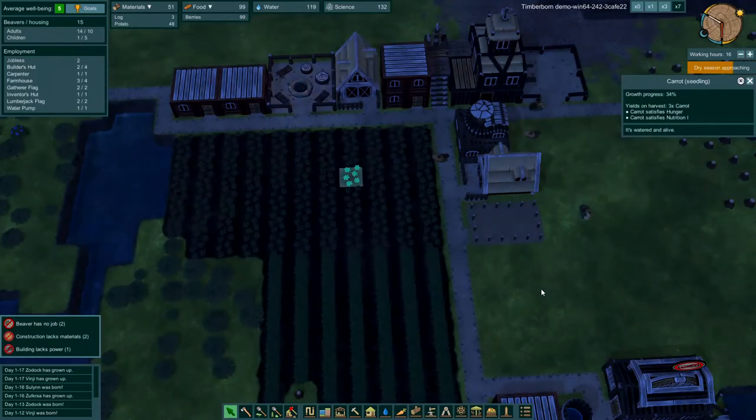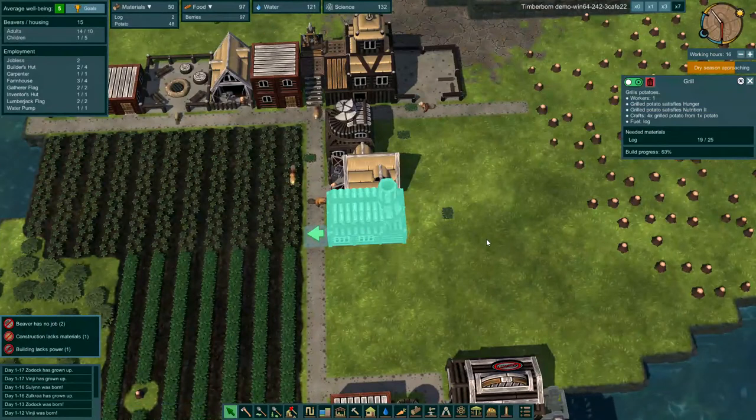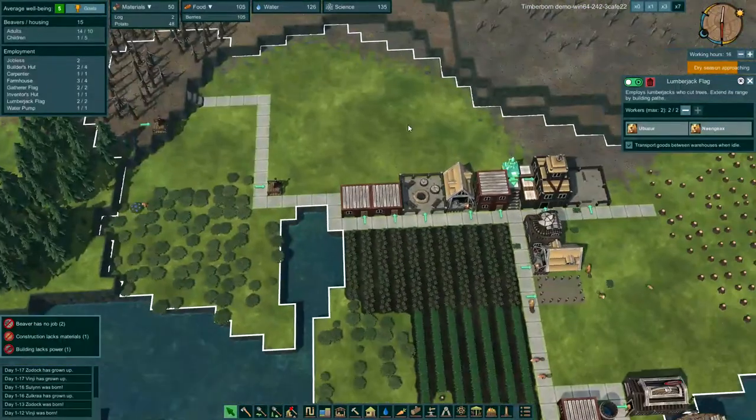We might be able to get another crop of carrots in — we'll find out. But we should also have plenty of potatoes to grill and cook, because the grill is going to be completed here soon as well. We're doing pretty good.